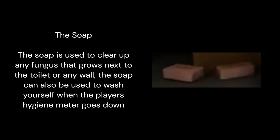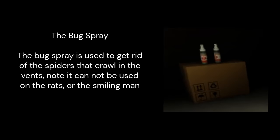The soap is used to clear up any fungus that grows next to the toilet or any wall. The soap can also be used to wash yourself when the player's hygiene meter goes down. The bug spray is used to get rid of the spiders that crawl in the vents. Note it cannot be used on the rats or the smiling man.